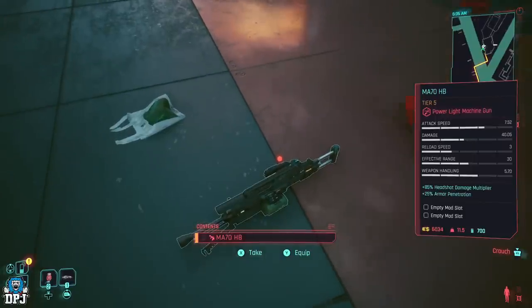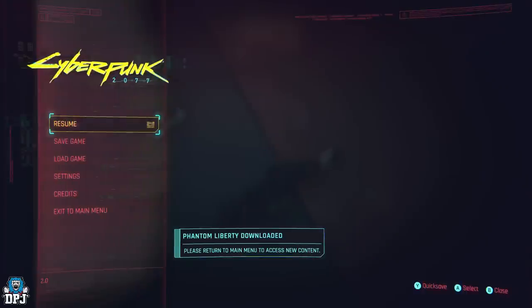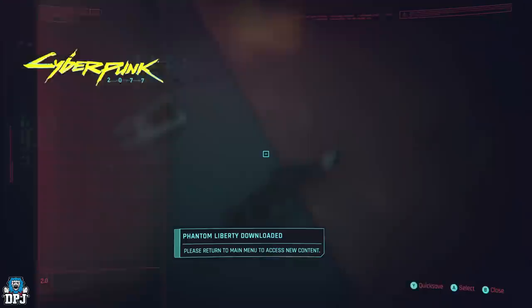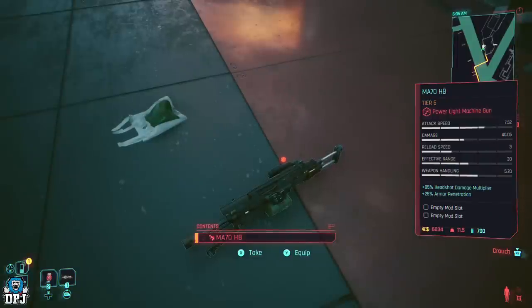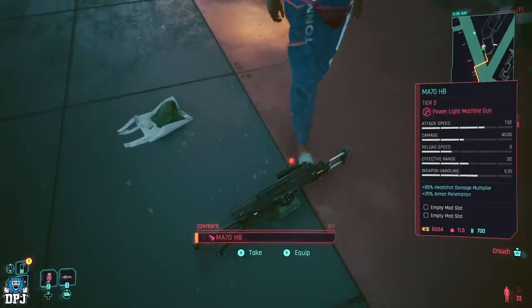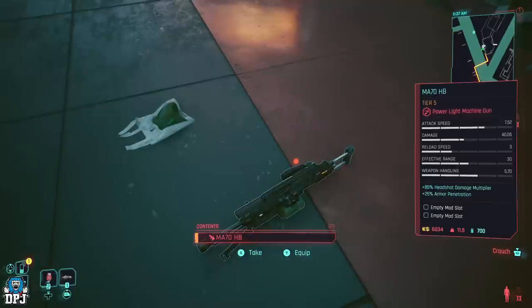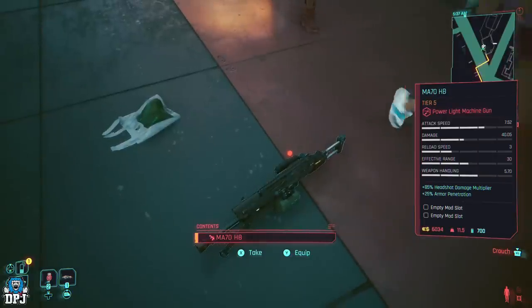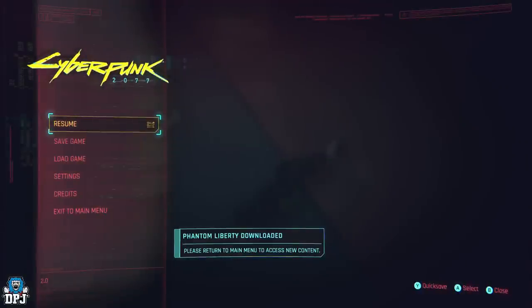Hovering above the item, you want to press the back button and take at more or less the exact same time. If anything, press the back button a fraction of a second before you press take — like so. I can tell it didn't work; I can see the weapon still on the floor in front of me.